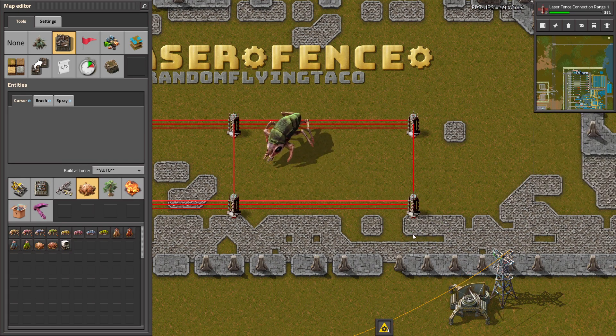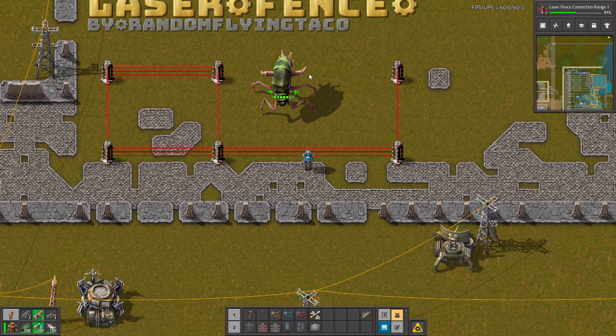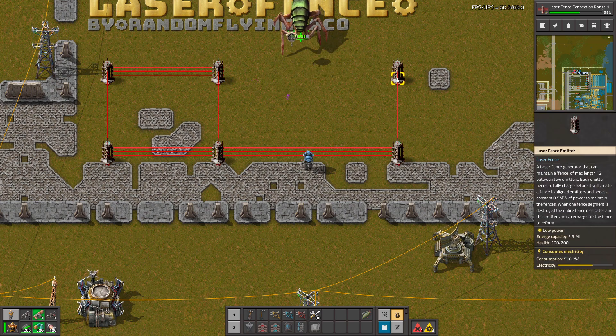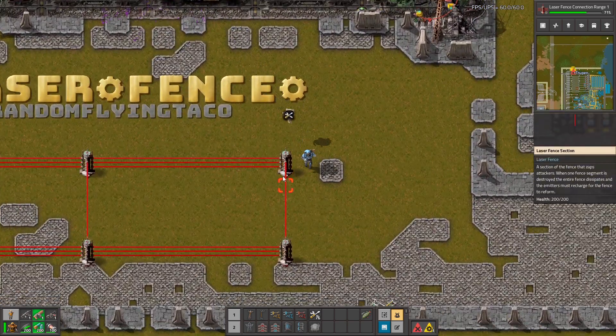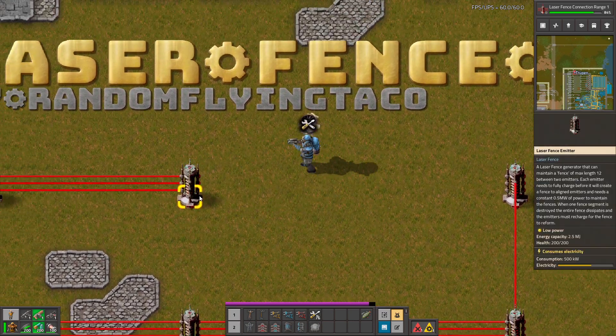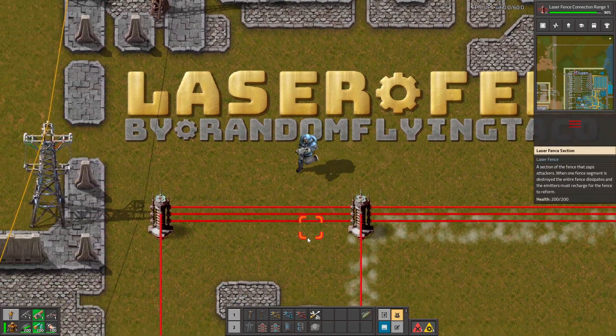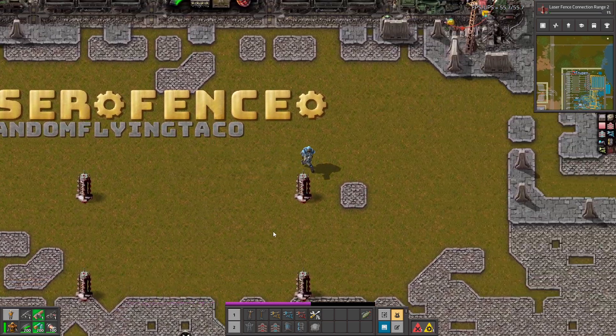So we respawn a biter here and let's see what's gonna happen. He's attacking the wall and he destroyed the wall — okay, he's dead. As you can see, the walls are possible to destroy and they are actually very easy to destroy. They just need a few shots, so it's nothing very OP.